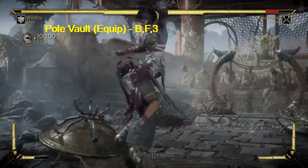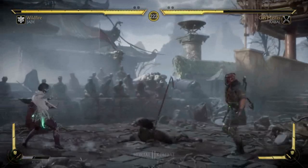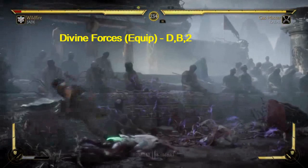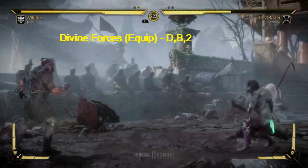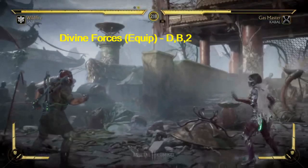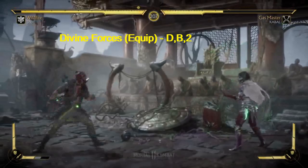Divine Forces — down back two. This reflects projectiles, and when it's enhanced it also hits the opponent. We'll see if we can do a hit — and there is a hit. And we'll try to get a projectile — there we go.